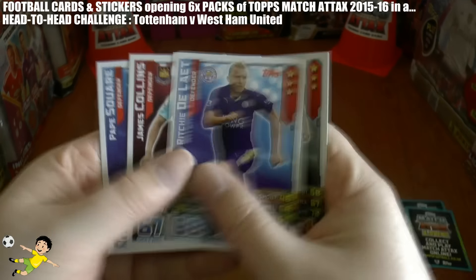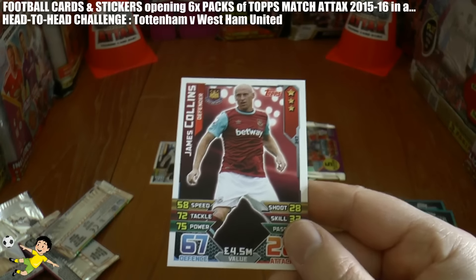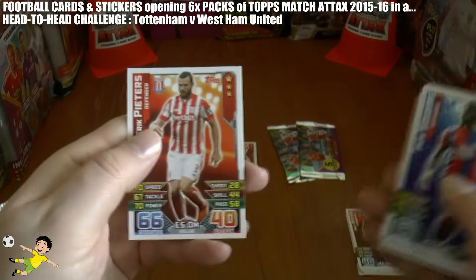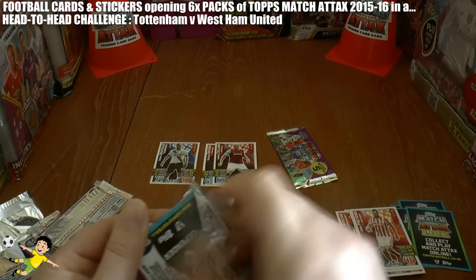On to the second half, and West Ham regain the advantage through their centre-back James Collins. It's Spurs one, West Ham United two. This could be a famous away victory for the Hammers.